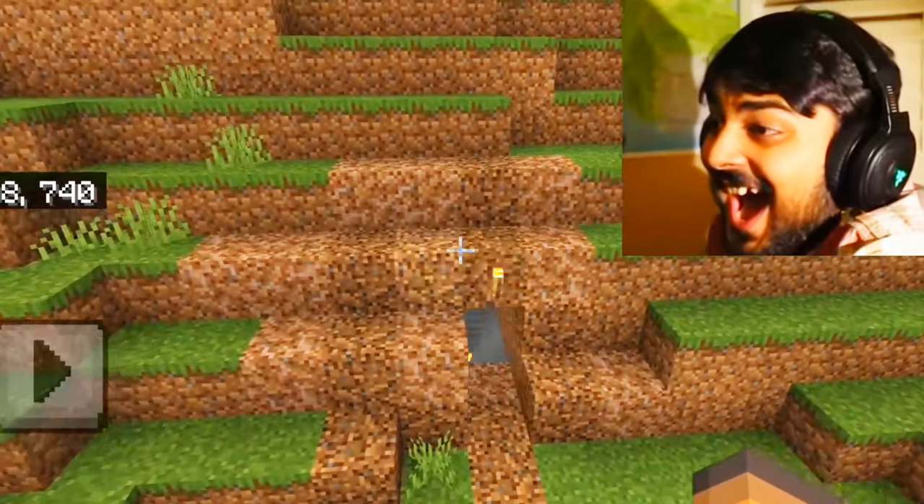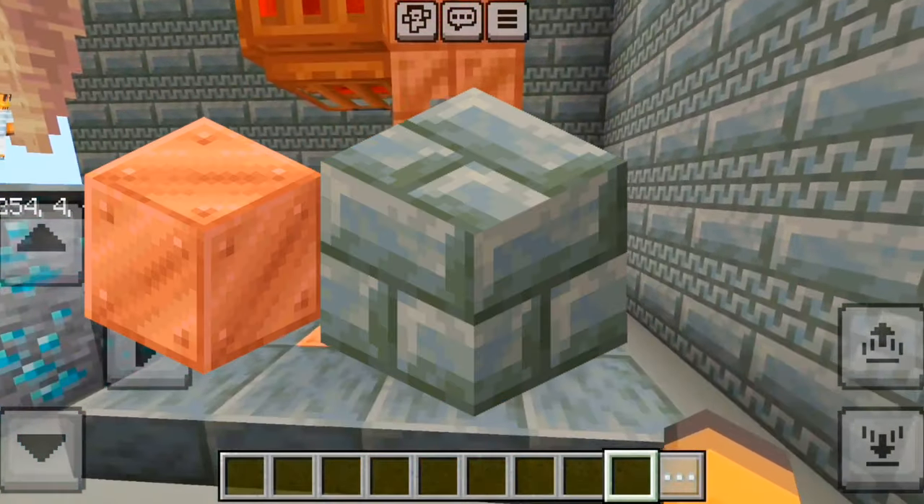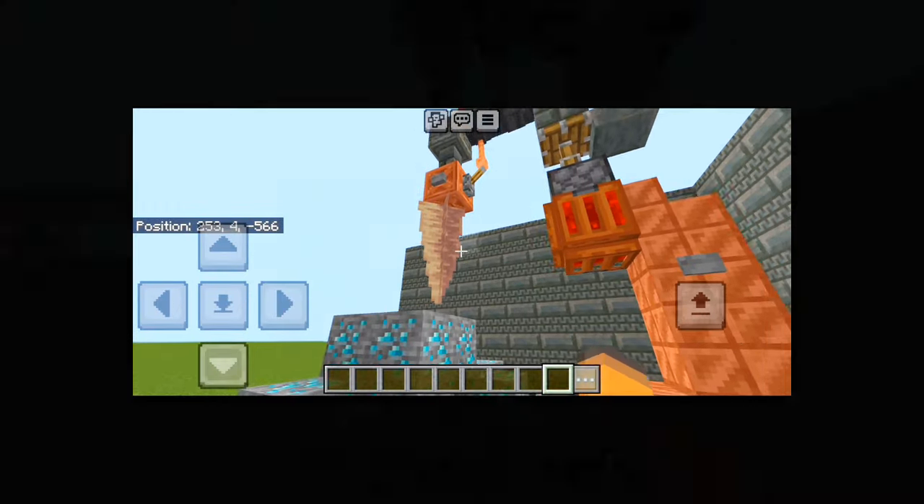If you have a boring mining area, you can make an industrial drill using a mixture of copper, tuff, dripstone, and many other blocks. It doesn't really work, but it looks cool.